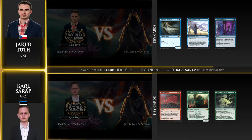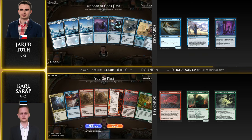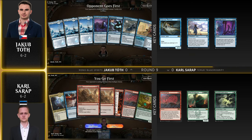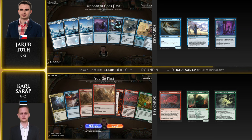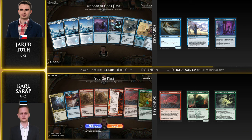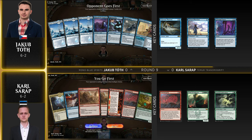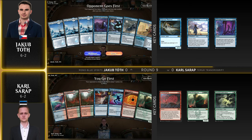Everyone entering with the mono blue spirits strategy is feeling pretty good about their chances today, and this is definitely a good matchup for them. We were playtesting ahead of the tournament between the broadcast team, and I beat Paul with it several times. Well, we all were beating Paul in testing.